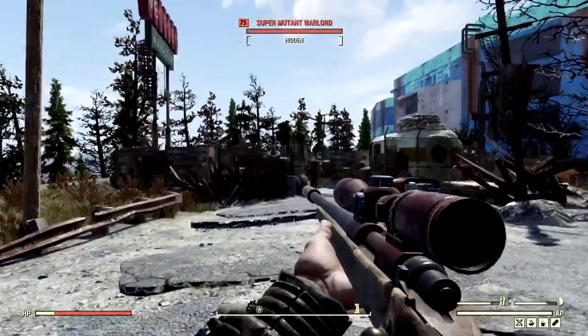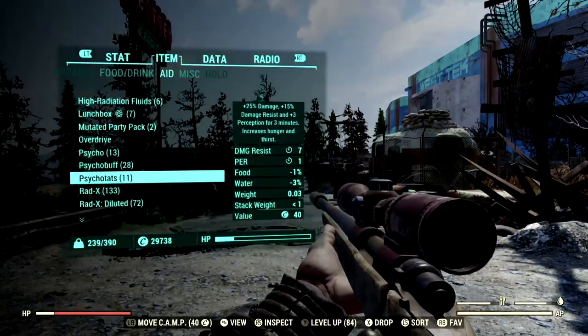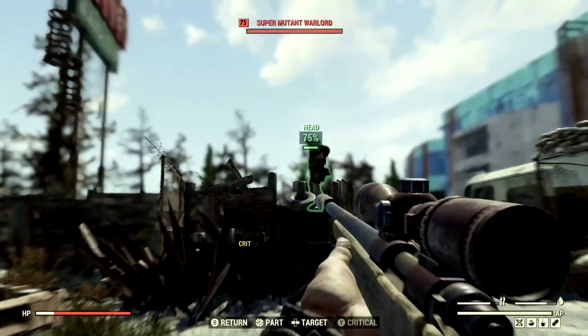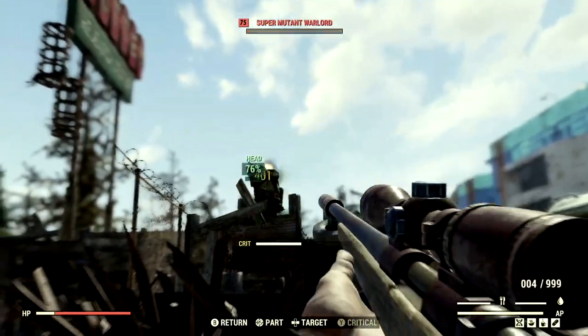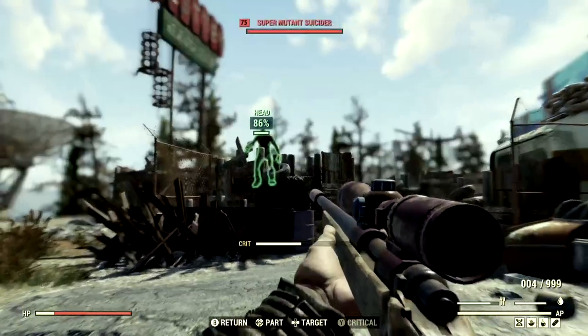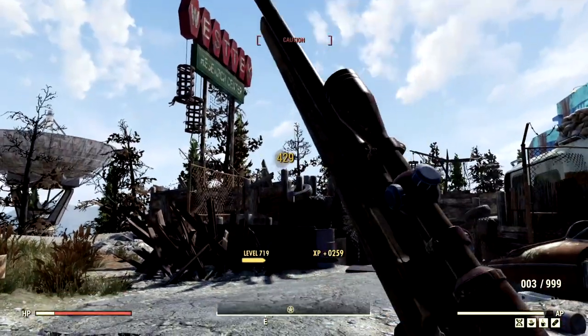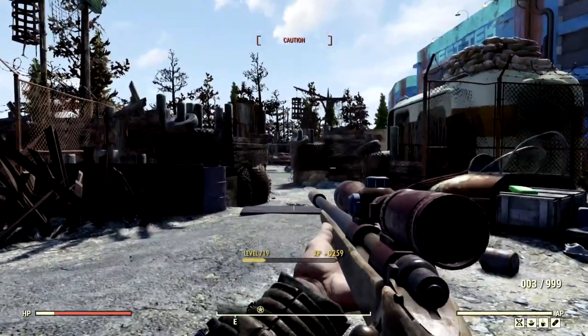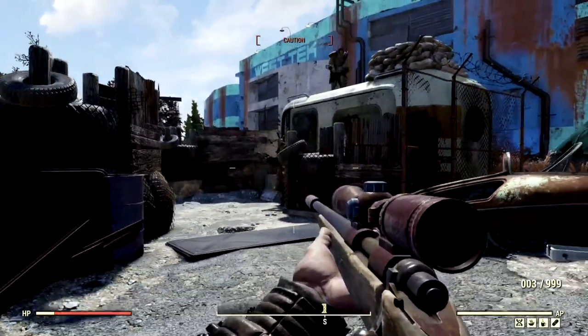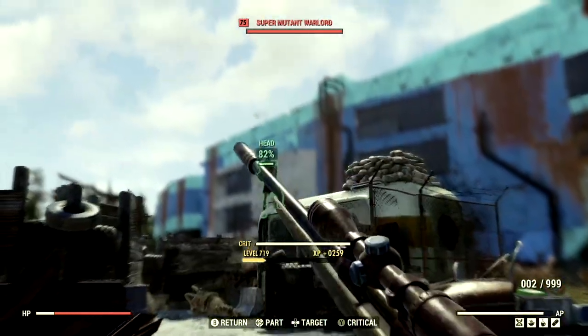Coming back through the West Tek Research Center, but this time we have the Hunting Rifle. My health is still at 54, so it didn't drop whatsoever — which is fantastic. Getting close to the first guy and blasting his face off — one shot and he's dead. Another one shot. This gun does have slightly higher damage than the Lever Action Rifle, although the Lever Action you can shoot way faster.